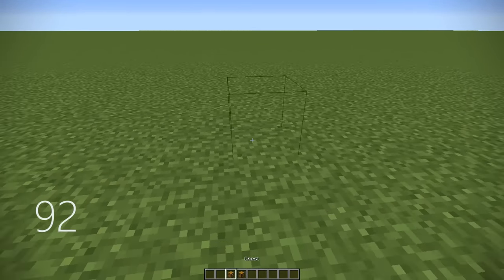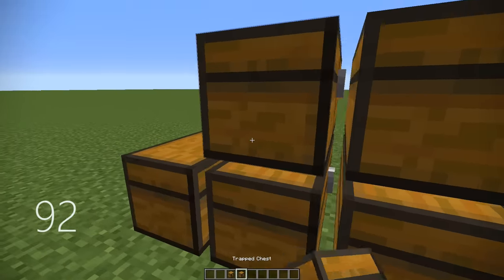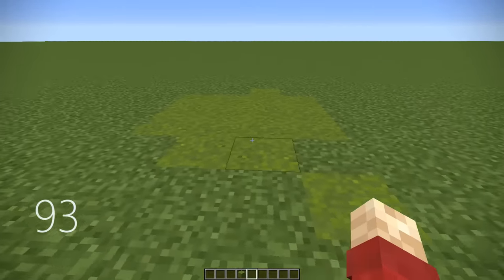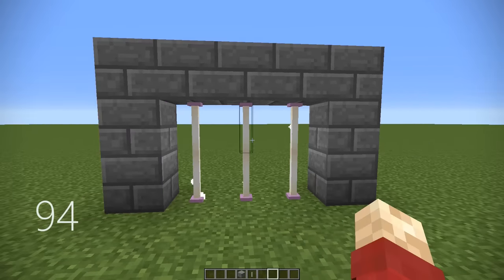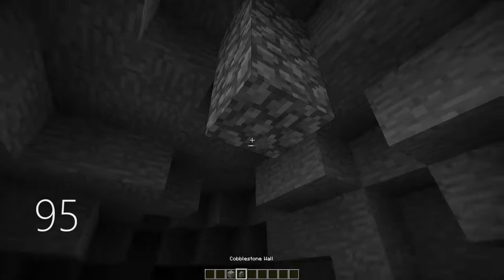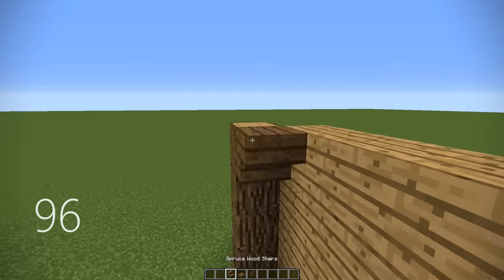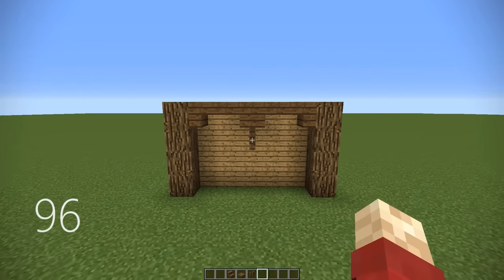Number 90, you can use an activated piston between two chairs to create a cool custom table. Number 91, you can create small wooden sheds using only spruce doors. Number 92, you can create stacked chests on top of each other by alternating between normal chests and trap chests, utilizing the space for your storage. Number 93, you can use green concrete powder mixed in with some of the normal grass, as it looks like just a slightly different shade of green. Number 94, you can use end rods as a prison bar system — however, you can walk straight through them, so they are aesthetic only.